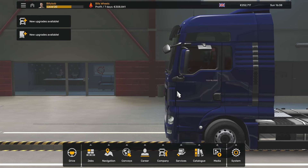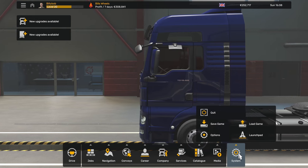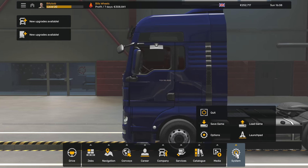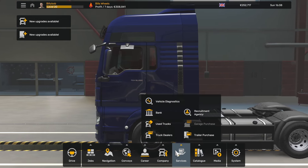Euro Truck Simulator 2 had a major update, version 1.50, and they've changed the whole interface. It's made things a little bit confusing, though it does seem streamlined and a lot easier to navigate.